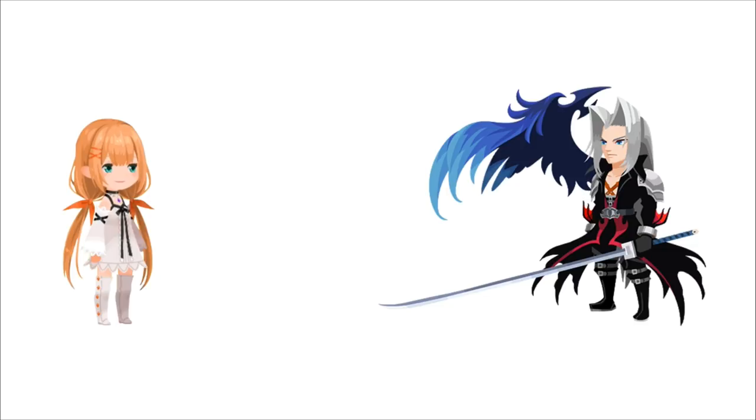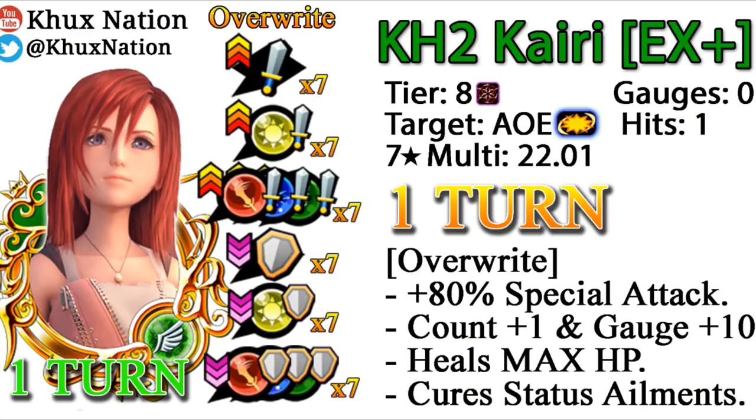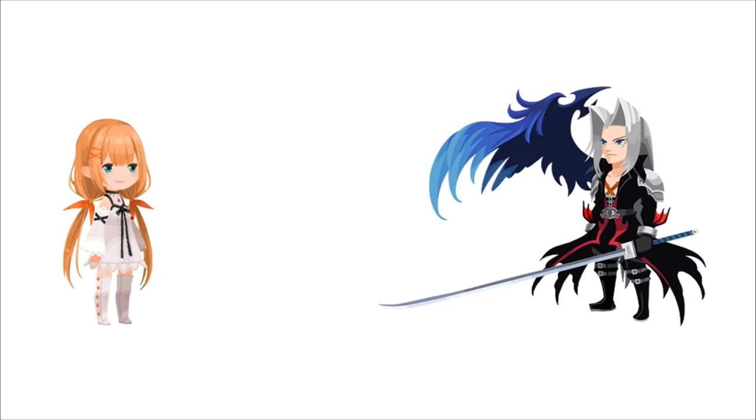Anything you or the opponent currently have that the overwrite medal lists as part of its ability will get replaced with whatever is in its ability. So in this situation, Sephiroth goes from plus 15 general defense buffs to minus seven general defense debuffs. Now it's possible, if you understood that, that you might be thinking — well, that's actually pretty good, because if the opponent is decked out in defense buffs, or if your strength has been lowered a ton, overwrite on medals like KH2 Kairi EX Plus is super useful. And to a degree, yes, you're completely right.